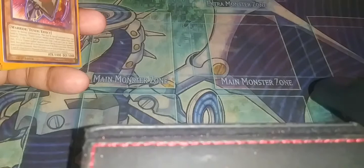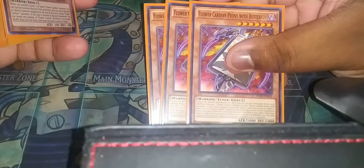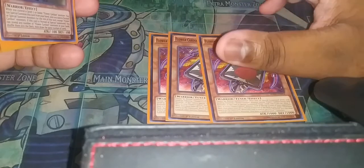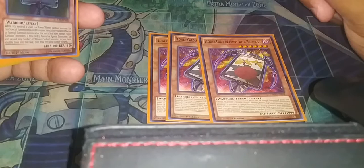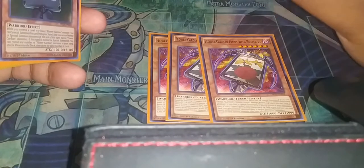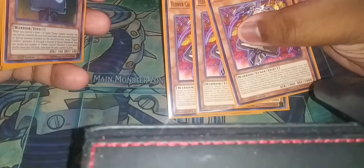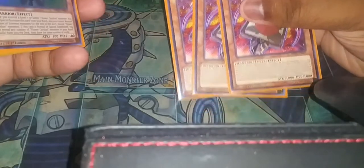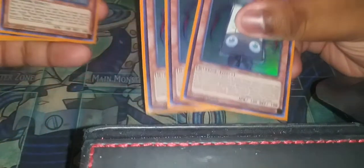I play three Flower Cardian Pony with Butterfly — it's a tuner monster. You summon this by tributing a Flower Cardian, then you draw a card. If that card's a Flower Card, you can look at the top three cards of your opponent's deck and either leave them at the top or put them at the bottom in any order you choose. If it's not a Flower Card, you send it to the graveyard. When you use this to synchro summon, you can make this and all the materials count as two — that's really important to get out your synchros.